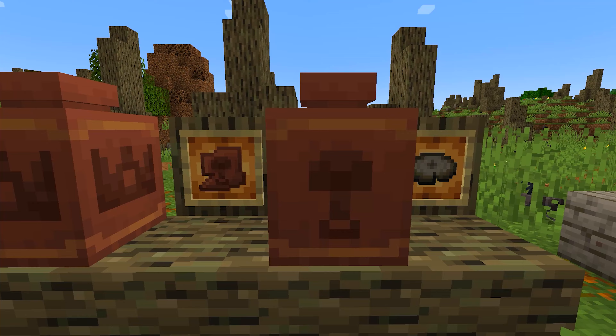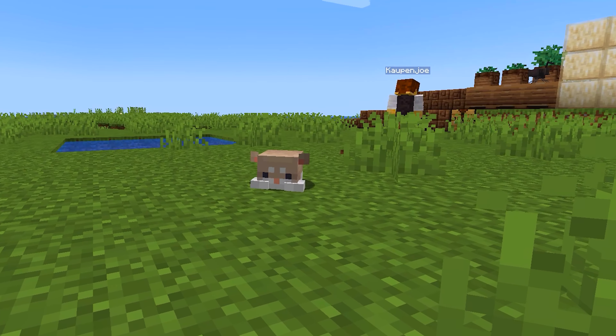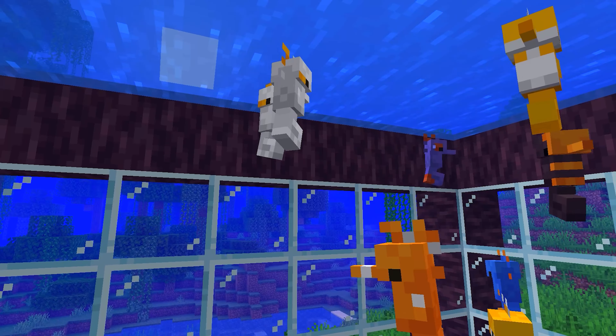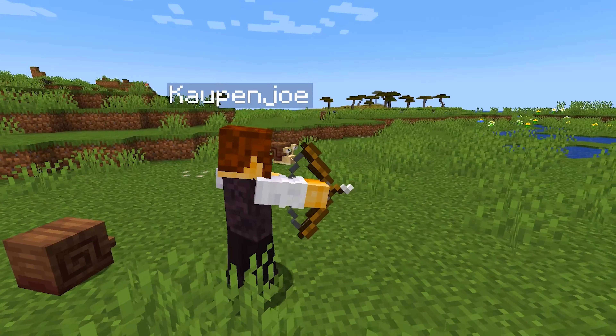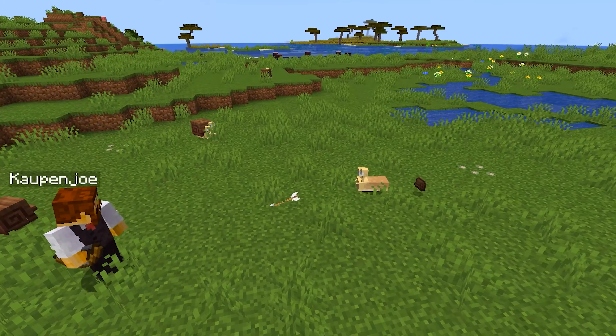The Spawn mod is a vanilla friendly Fabric and Forge mod for 1.20 that seeks to add some new critters to Minecraft. Currently it adds six new mobs to the game, each with a couple of unique mechanics, blocks and items to see. So let's take a look at the first ones by going sailing on the seven seas.